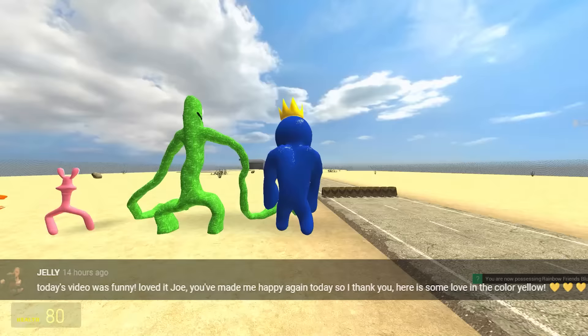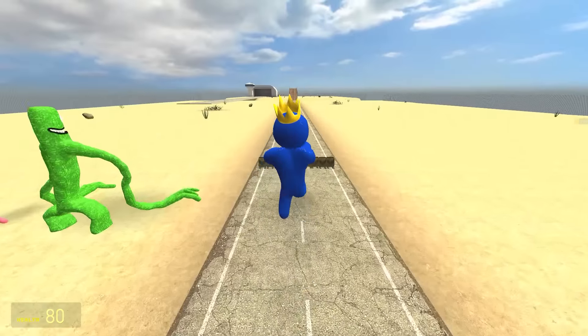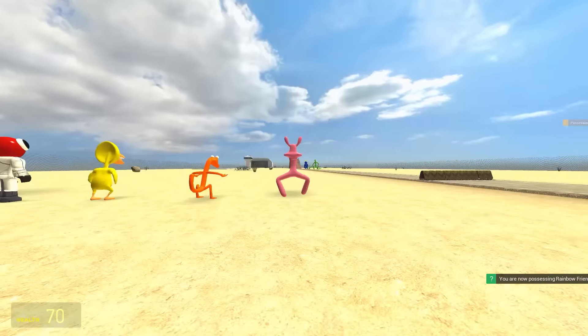We begin with Blue - get to the back, Blue. And yeet! He's gone high, he's gone far. He's known for his jumps and he's still going. Does Green go further? Only one way to find out. Get him, Green. I think he doesn't - he didn't. Blue's still in the lead.